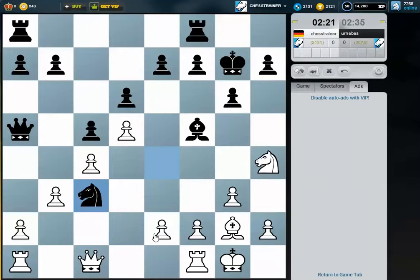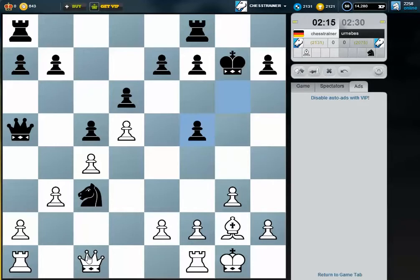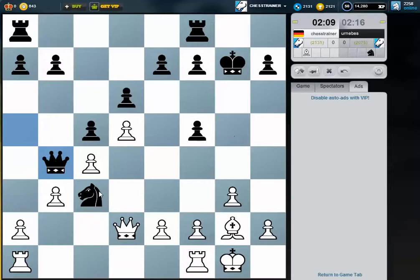Yes, he threatens now to take on e2 with check, but I have this move here. I thought I can just play queen d2 afterwards — I can collect the pawn but I think queen d2 is much better. He cannot move the knight now so queen b4 is almost mandatory. But where does he really want to move? Is a3 an idea? I can collect this pawn here as well. I think I like this — just take here, and the pawn on e7 and on d6, this pawn doesn't run away.